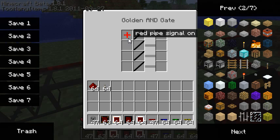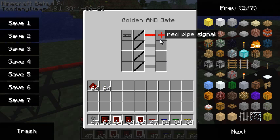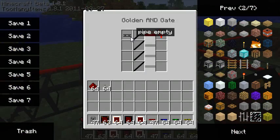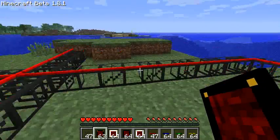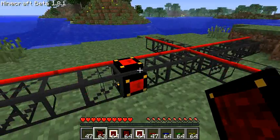Knowing the state of the wire isn't enough — I need to be able to interact with it. If I go to the output part I can select a signal to be sent reacting to an event. For example, I selected 'pipe is empty' and now if the pipe is empty I send a red pipe signal — you can see the wire looks activated.